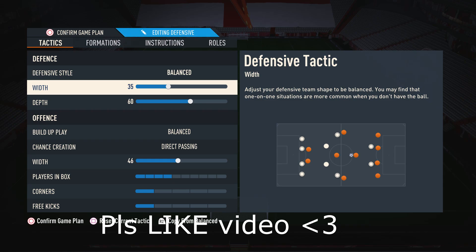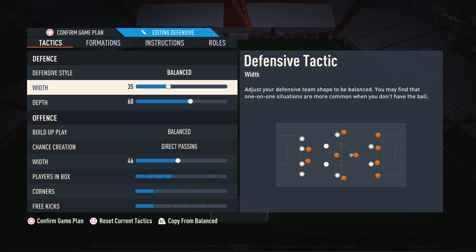Moving on to the width, I like to have this on 35. The reason for this is so we can primarily defend in a nice narrow and compact shape, which means we're going to be able to block all those attacks through the middle. It's very important to maintain a bit of width though — we don't want it too low, otherwise we're not going to be able to cover the wider areas in case an opponent tries an attack down the wing.